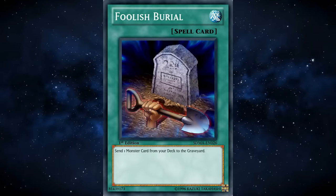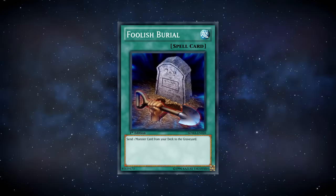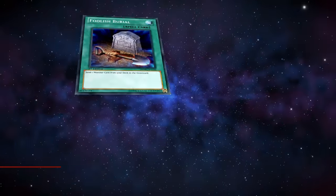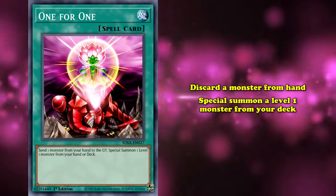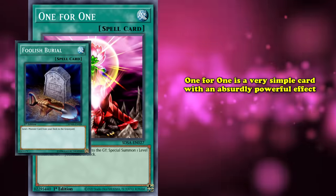Foolish Burial is a classic example of a card that flips the concept of card advantage being paramount on its head. It seems bad at first, but once you examine how modern decks function, it really is stupendously good — almost always offsetting the lack of card advantage in one way or another. And at number 7 on our list, we have 1 for 1, a spell card that has you discard a monster from your hand, then special summon a level 1 monster from your deck.